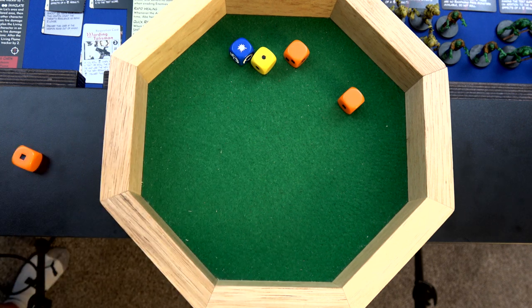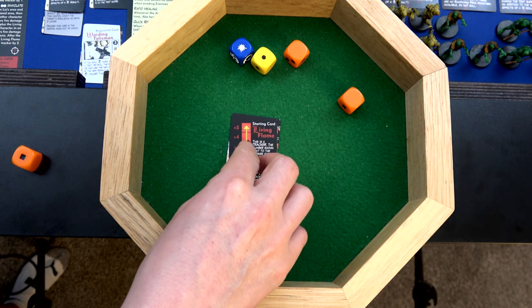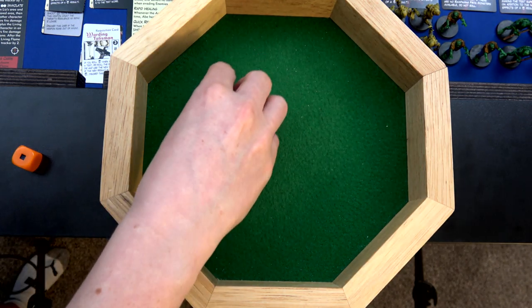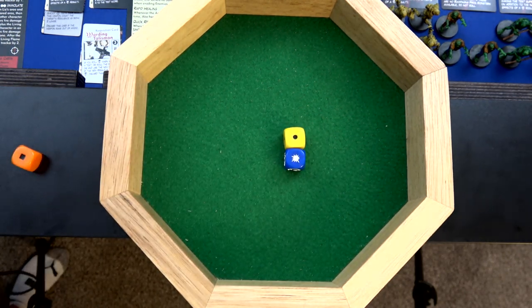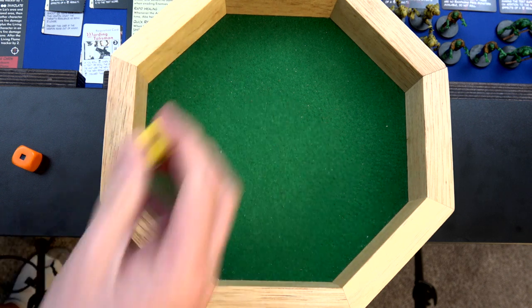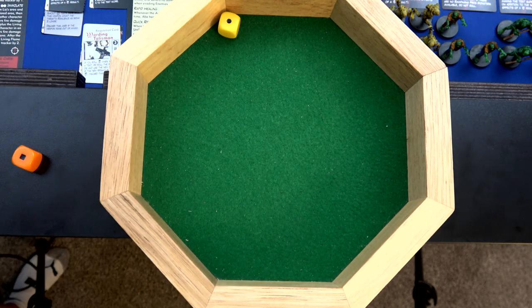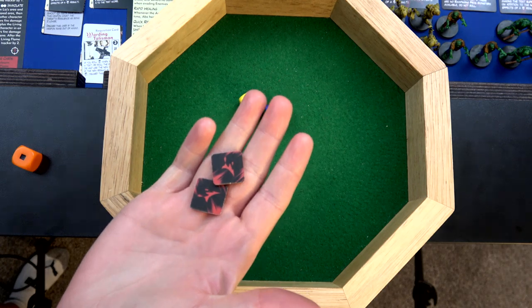Liz is next - she'll spend her one action cube to pump one die up to orange, so two orange and a yellow. She's getting attacked for four and blocks two, so she's going to take two points of damage. That's going to move the living flame up twice because she moves into the red area, triggering the additional advance - she's at a plus three. Then poor Abe - he normally rolls yellow dice and he's got two downgrades. He has all three action cubes, so he could stand up and do something. I decide to just soak the four damage, rolling two dice. He gets a skull, but uses the warding talisman to reroll - he only takes two damage.